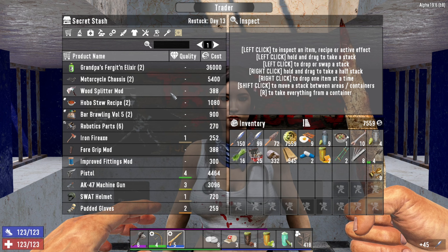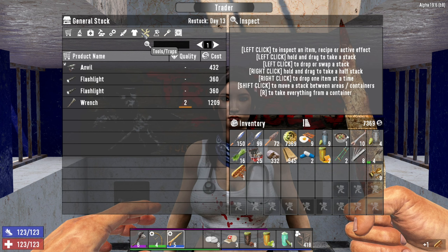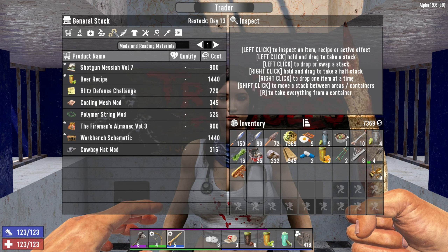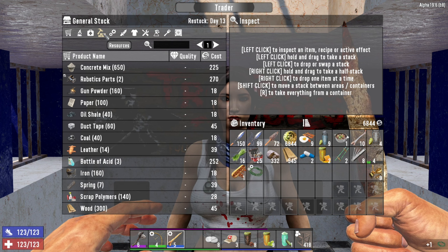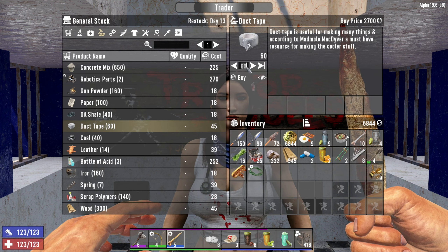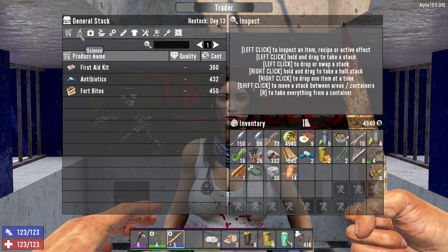She does have some iron arrows so I'll go ahead and grab those. Nothing else really in the secret stash — there's a chili dog, I'll take one of those, hey it's a chili dog. No leather armor, no other arrows. Oh, a polymer string — I don't think I have one of those yet, so that's cool. I do need duct tape, and if I'm gonna make more leather I'll get 30. I'll get some leather just in case, and I need sewing kits but she doesn't seem to have any, so it's okay.